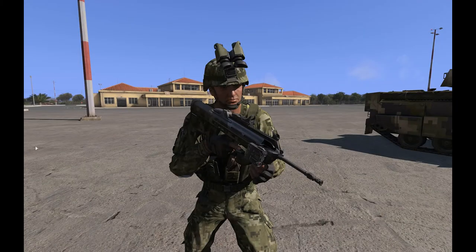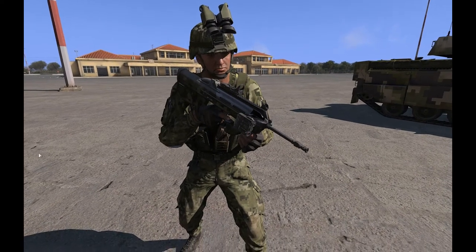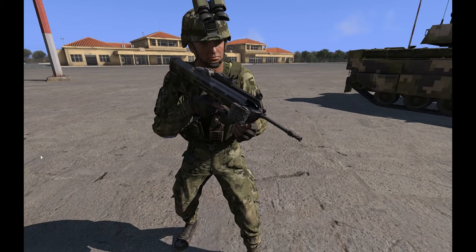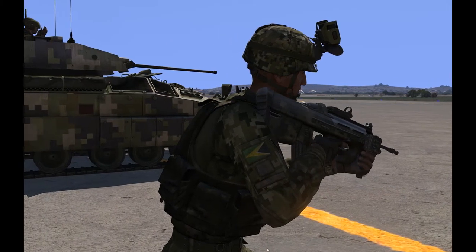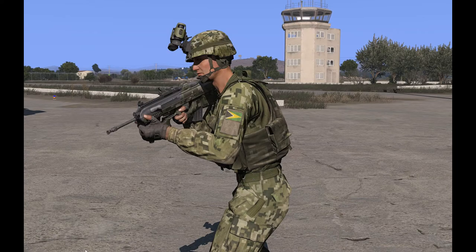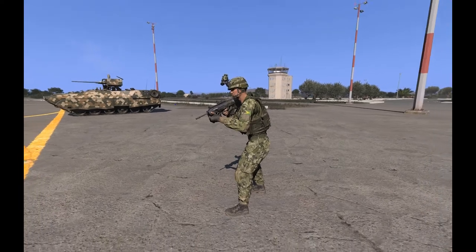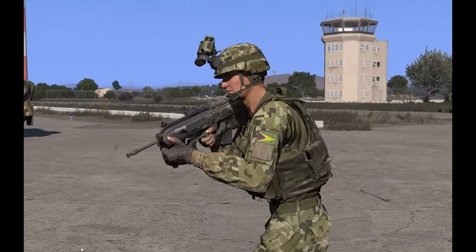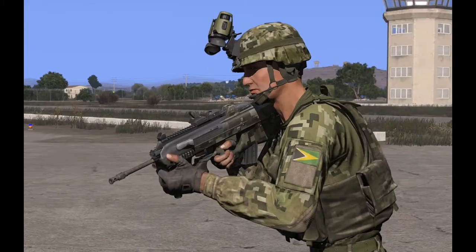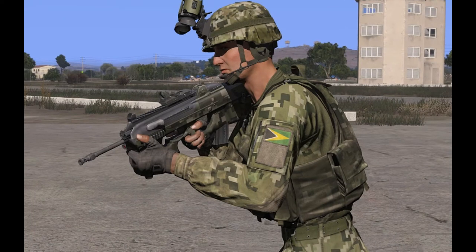Next up we have the AAF forces. The straight giveaways are the helmet and the rifle, plus of course the bright greenish camo they are wearing — really easy to tell apart from C-SAT or NATO forces out there on the battlefield. I can't remember the name of the rifle right now but it kind of looks like the Katiba, just not that dark, so pretty easy to tell apart.